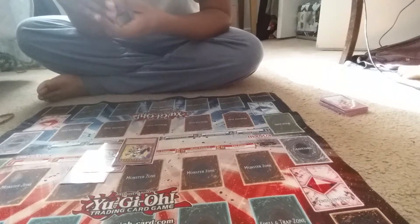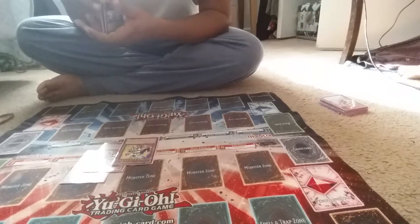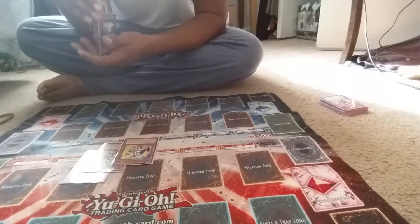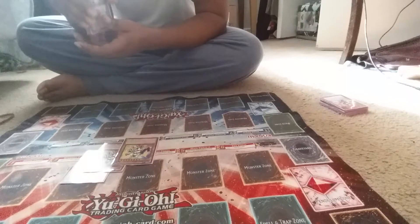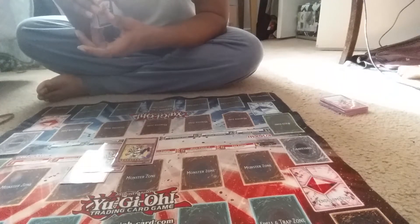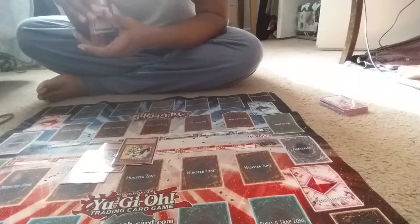Triple Deathbots 009. If this card would be destroyed, I can destroy one Deathbots monster I control instead. Also, once during my first main phase, I can make this card's attack equal to the combined attack of all Deathbots monsters I control except Deathbots 009, until the end of my opponent's turn. Only this card can attack the turn I activate the effect. If this card attacks, my opponent cannot activate cards or effects until the end of the damage step.